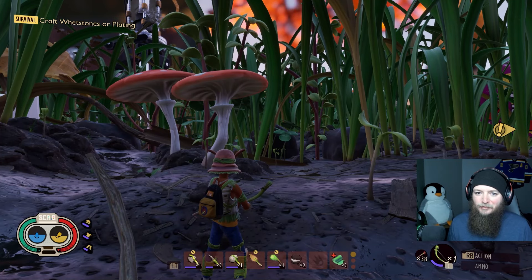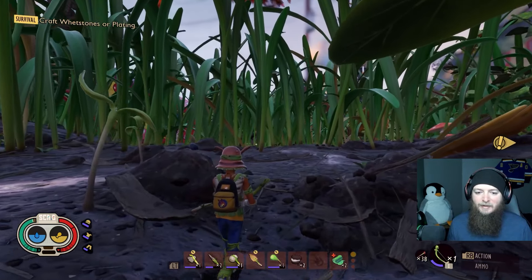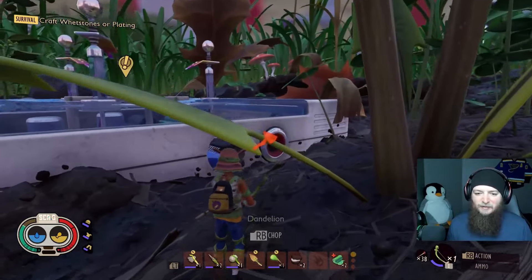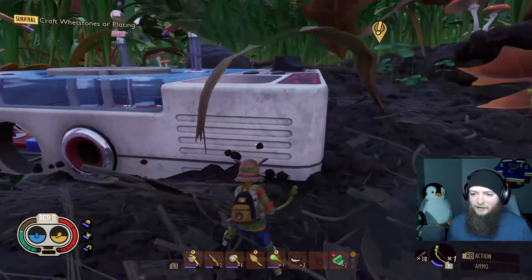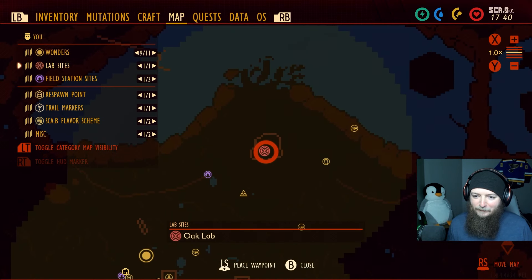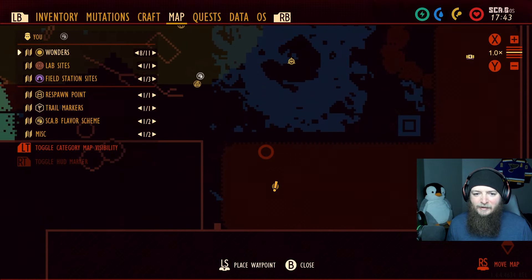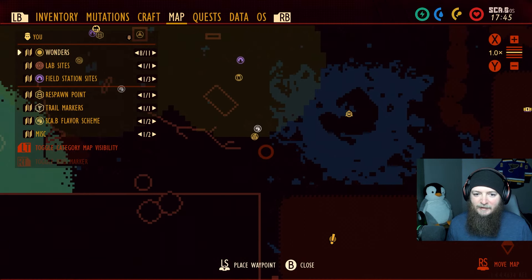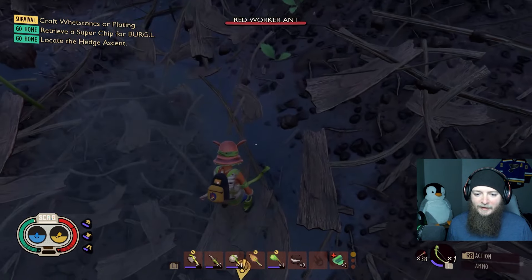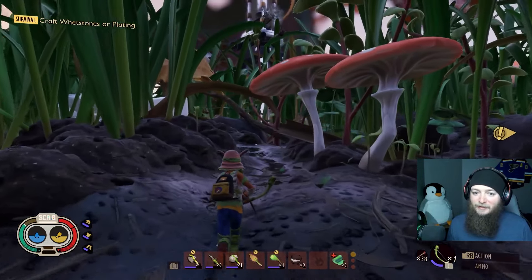Greetings, ladies and gentlemen, and welcome to episode three of my first playthrough of Grounded. We're going to be heading towards a giant hedge in search of a research facility. Last time I went underneath the giant tree and found the oak lab, learned there are others, got sent down to this hedge. I attempted to go there, found wolf spiders — wolf spiders are kind of yikes — but then I found thistle needles and made a bow, and things are looking much better.